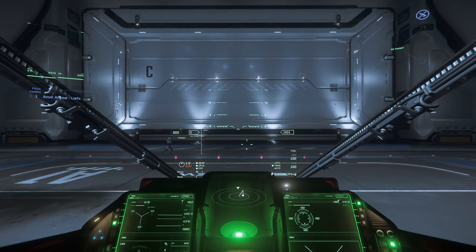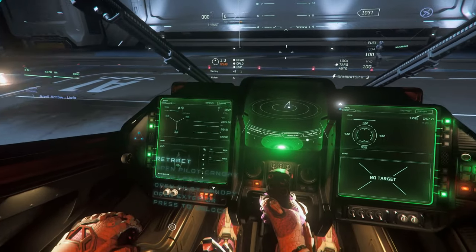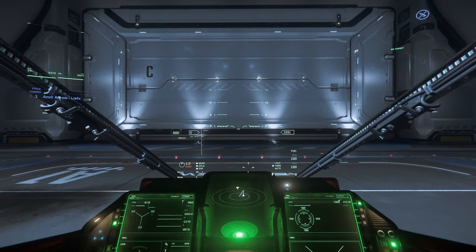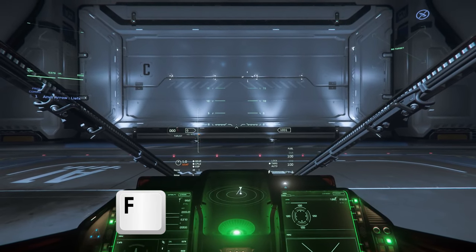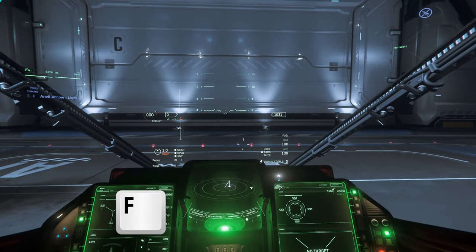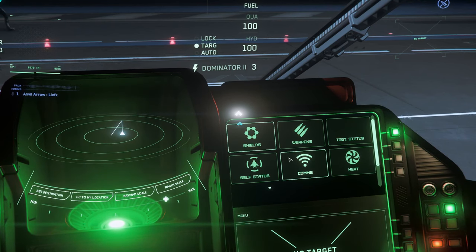If you'd like to look around, hold your free look key to see your cockpit in detail, or hold F and zoom in. The coolest thing about this game is they try to keep you out of menus by making the world interactive. Holding your F key will let you use your screens. To take off, we need to get the hangar door open — hold F, look at any of the screens, and click menu at the top. Remember, middle click to lock it if you don't want it scrolling.